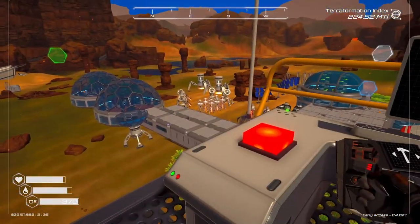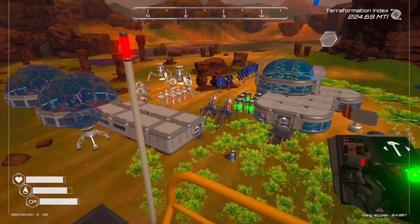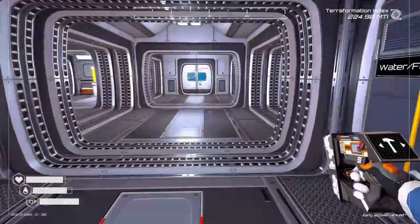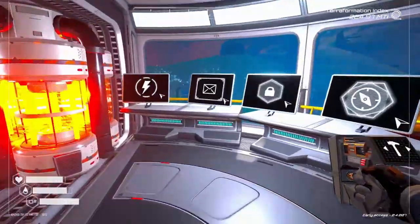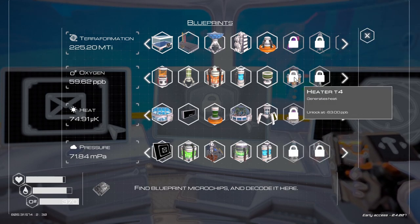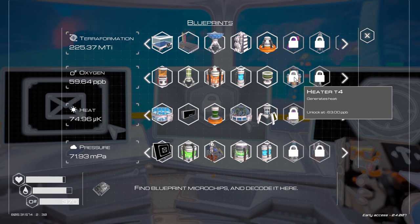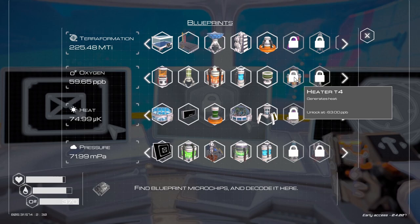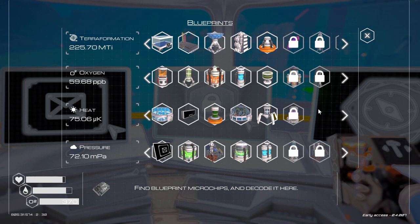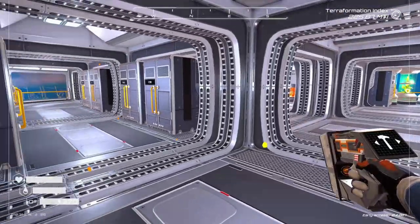We should be getting some stuff unlocking pretty soon. The base is looking pretty good. Let's go look at our unlock screen one last time before we end this episode to see what's coming up next. Tier 4 heater — yeah, we're at 59 pressure and we need 63 to unlock the tier 4 heater, so that'll probably be in our next episode. Thank you so much for watching, I really appreciate it. Hope you have a great rest of your day and I hope to talk to you in the comments.